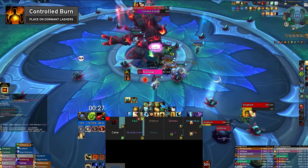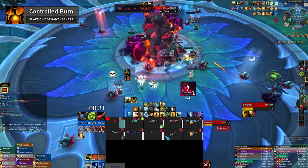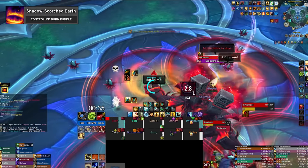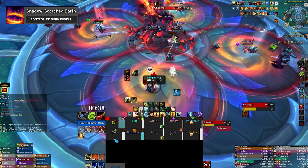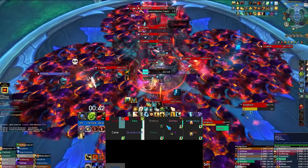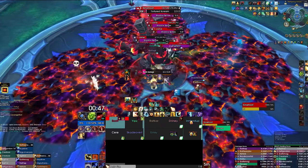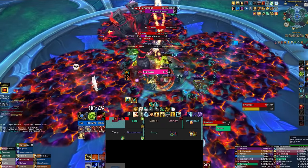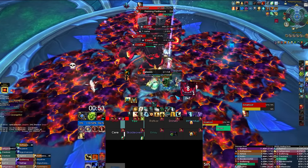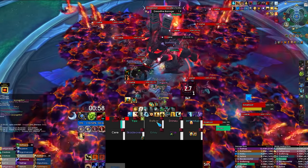On Heroic, these adds begin dormant and must be activated with a mechanic called Controlled Burn, which displays a targeting circle centered on several players, exploding and dropping aerial denial called Shadow Scorched Earth six seconds following application. This aerial denial awakens any dormant Lashers hit and will disappear at the beginning of the intermission, so you shouldn't be overly concerned with the reduction in play space. You will want to awaken dormant Lashers with each cast of Controlled Burn to minimize the amount of adds you must fight during the intermission, as any Lasher still dormant when the intermission begins will become active.